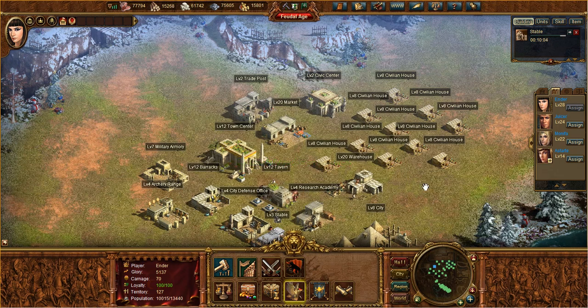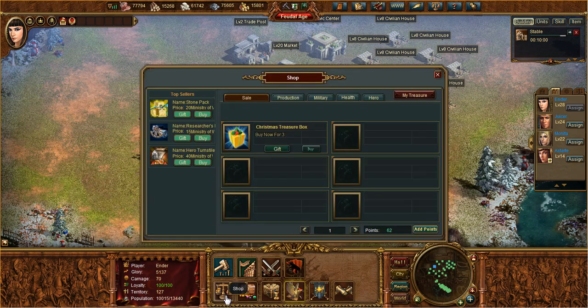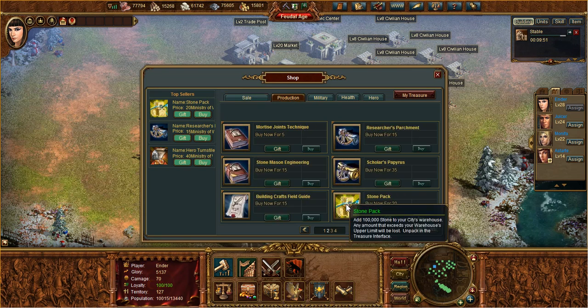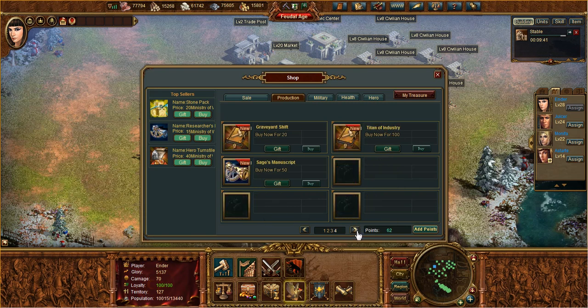The other big thing about resources is that if you are really running low, you can head into the store and purchase boosts to production or actual packs of resources. In the production tab, you see options like stone pack, lumber pack, and metal pack — that one gives you 50,000 metal, this one gives you 50,000 wood. Or you can do production boosts — for example, the Titan of Industry boosts resource production by 25% for 12 hours, and the Graveyard Shift does so for 7 days.